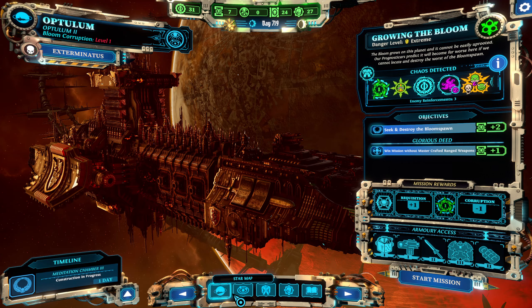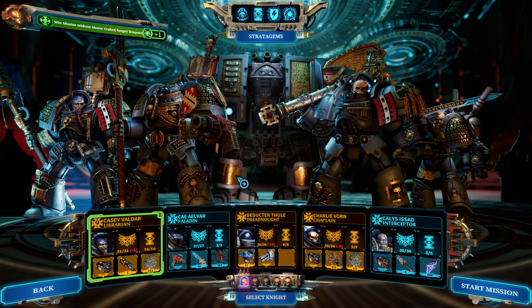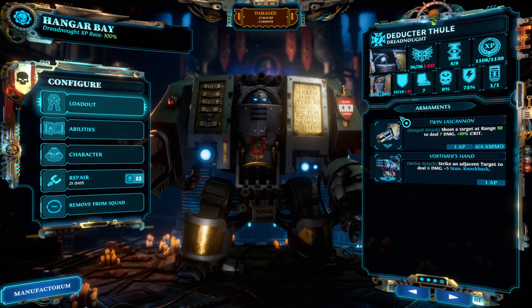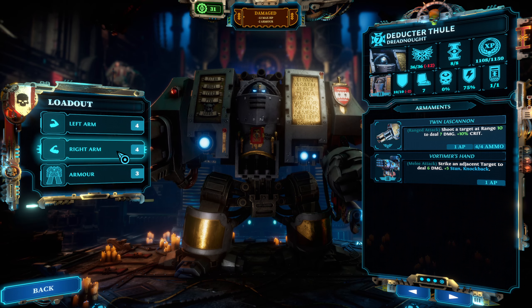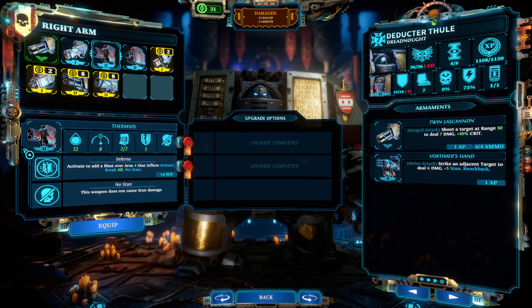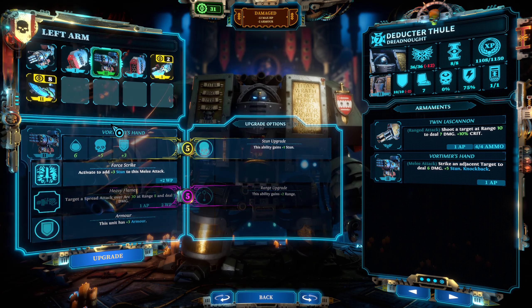This is Deductor, continuing the Warhammer 40k Chaos Gate Demon Hunters playthrough. Doing a Technophage mission, and this one wants me to win without using Mastercrafted ranged weapons. I don't really need this requisition anymore, but sometimes these can be fun little challenges to do, because I have to actually buy myself a different weapon as a Dreadnought, because the Missile Launcher and this Plasma Melter Gun - both of these count as Mastercrafted ranged weapons.